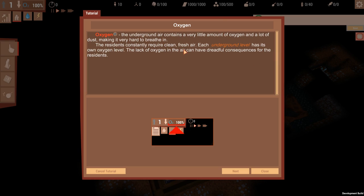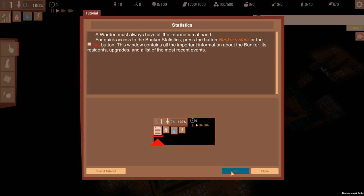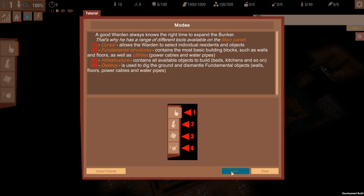Each underground level has its own oxygen level - lack of oxygen in the air can have dreadful consequences for the residents. Every warden must remember that the bunker can grow not only wide but deep. Press Tab to view the statistics. These are my different control options: that's my cursor, that's fundamental structures like doors and walls, this is the items that go into rooms, and that's to destroy things.